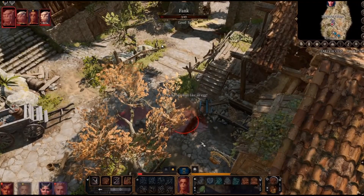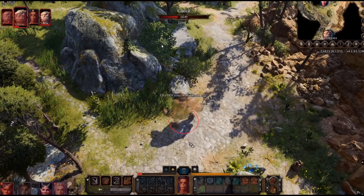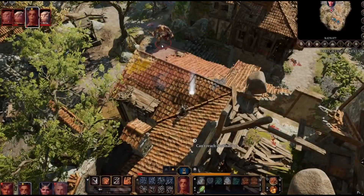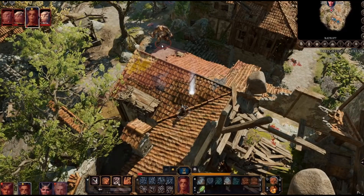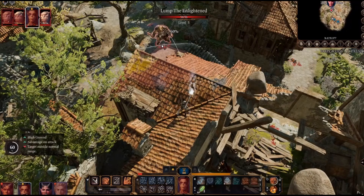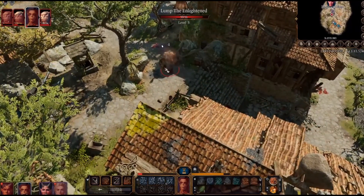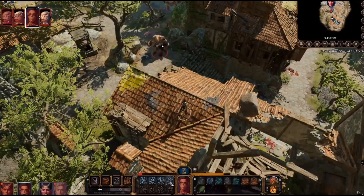What is up everybody, I'm your legendary commander and welcome back to Baldur's Gate 3. In this video we're going to talk about how stealth is the most OP skill. You sensing a pattern here? Every skill is OP if you know how to use it. I will make the argument that maybe as the game progresses the AI will get better, and stealth may not be as OP as it is at the moment.